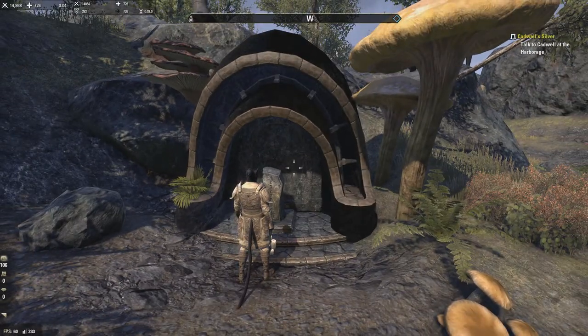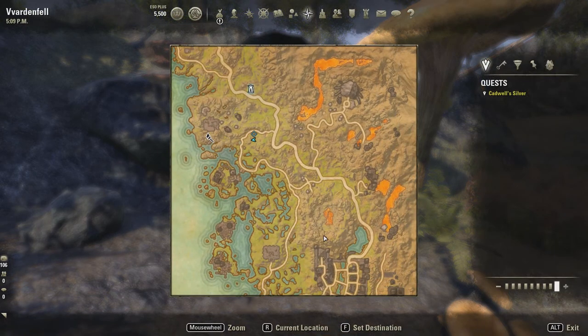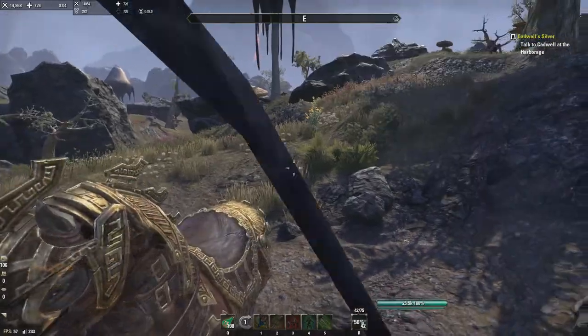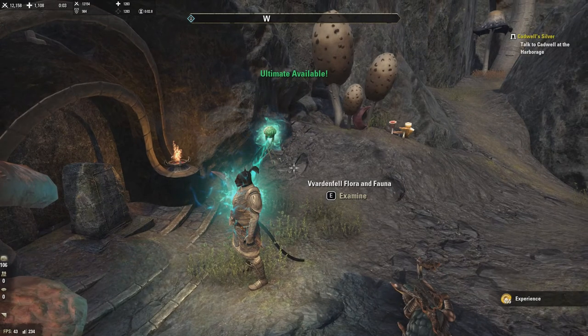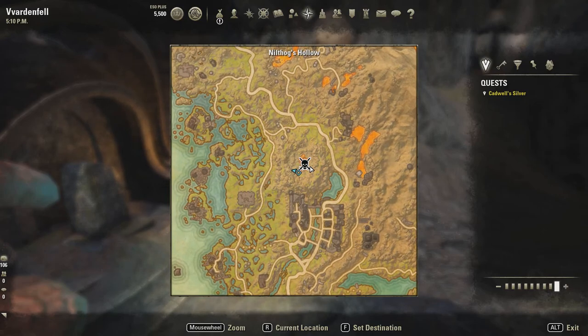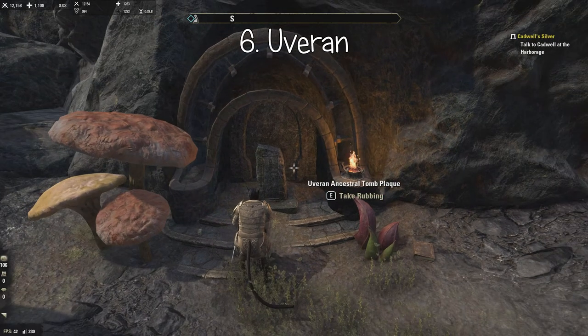Number six is a little bit further away. It's inside this little crater, which is actually where a world boss is. This is the Uviran ancestral tomb — number six — near the world boss called Nilthog's Hollow, inside this crater just north of Balmora. Timestamps for each of these will be added in the description.